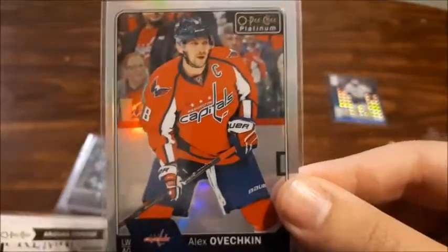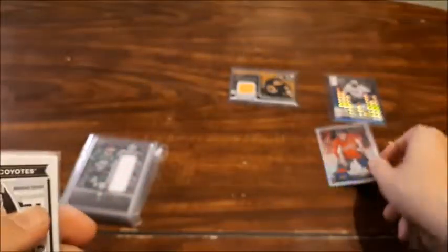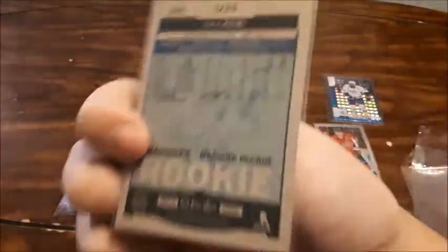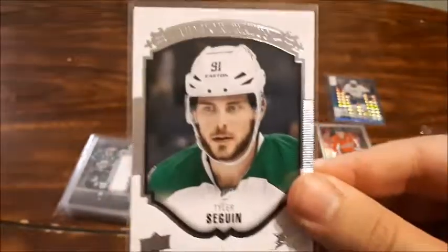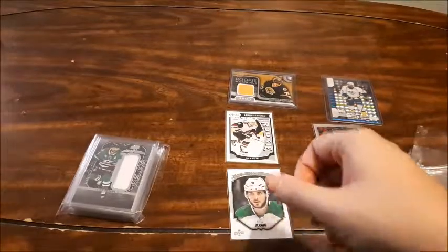Up first is Alex Ovechkin — this is the Rainbow for 2016-2017. I collect some Ovechkin cards so I saw that one and had to get it. Next up is Max Domi Marquee Rookie. I didn't have any of his Marquee Rookies so I really wanted to get it to add to my small PC of his. I also got an Upper Deck Portrait of Tyler Seguin — you guys know he's the number one player I collect and I've been able to get the most of. I wanted to grow my PC of him more.